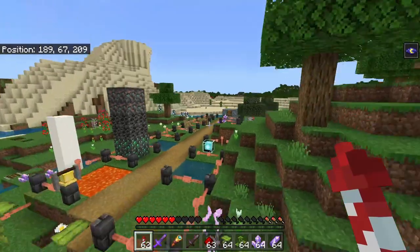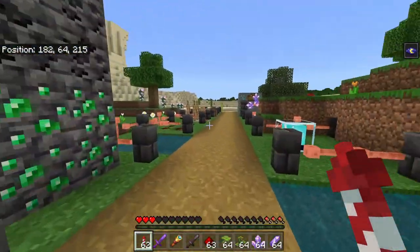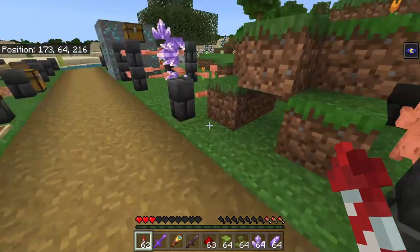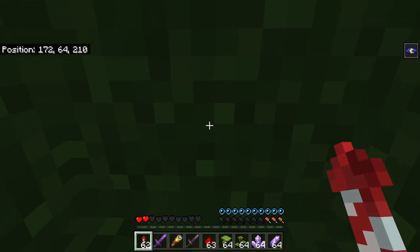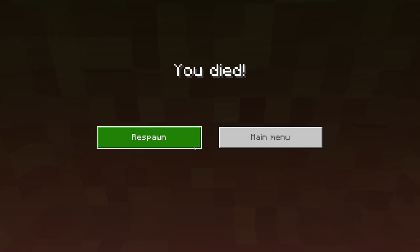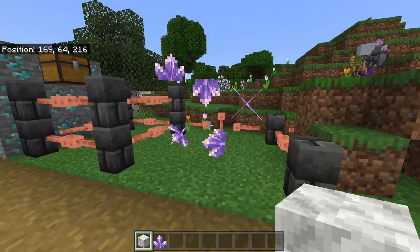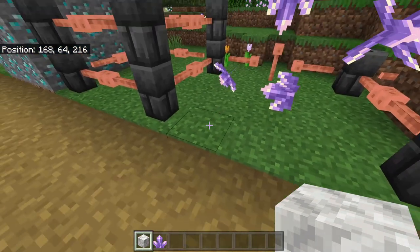Next up: a bug that probably should have been patched already — the collision box bug. You can go all the way down here and it will eventually kill you. It was alright at first but now, in my opinion, it's just annoying. Can we get that fixed?